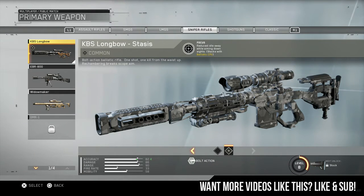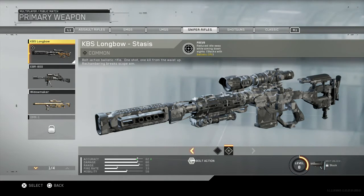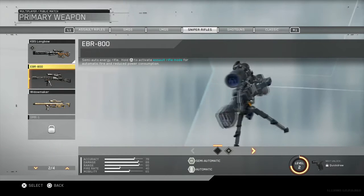Now the snipers — the Longbow is bolt action and so is the Widowmaker. The thing is with the Longbow you're more likely to hit and you're not likely to get a hit marker compared to the Widowmaker. And somehow I did hit with the Widowmaker as you guys did see.